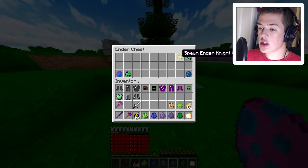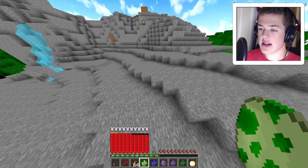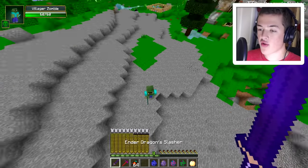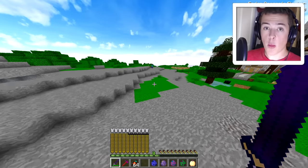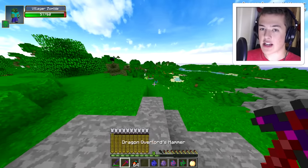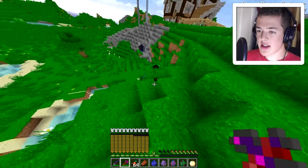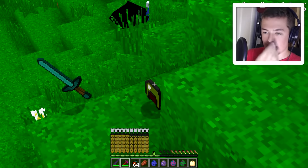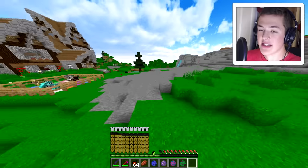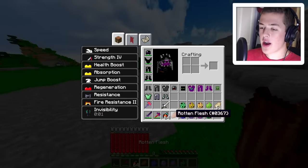Let's grab the first round of boss battles. The first one is called a Zombie Villager Overlord. Let's see what this guy has to do. That did a lot. Let's try to use our Thrasher against this guy — that's almost as good as the Hammer. Let's just take him out with the Dragon's Overlord Hammer. It looks like he actually dropped a Zombie Villager Helmet and also a Diamond Sword. Now I'm dying from poison — looks like poison two for about 30 seconds. That wasn't really too bad.